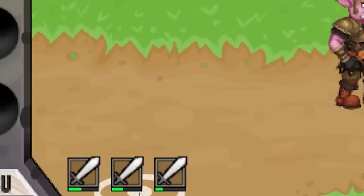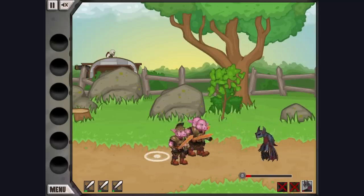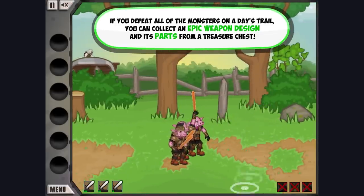You can even see the durability of the swords in the bottom left. Those are getting nearly close to breaking, guys. Are we going to be able to kill this thing? Yes! Collect all my goodies. And now there's a free treasure chest. Give me all of that.